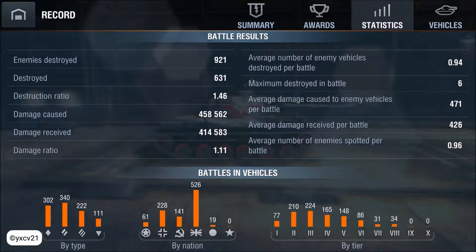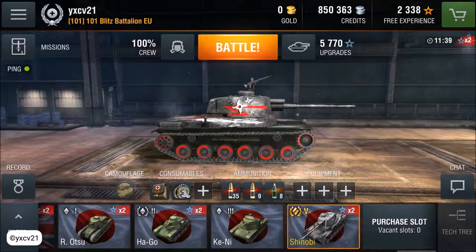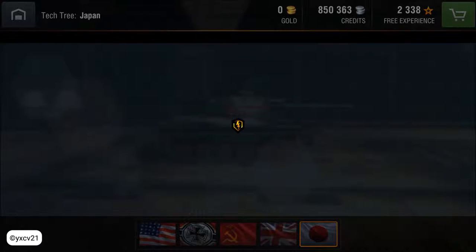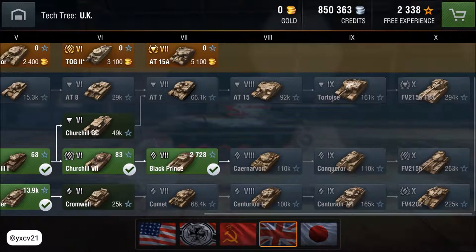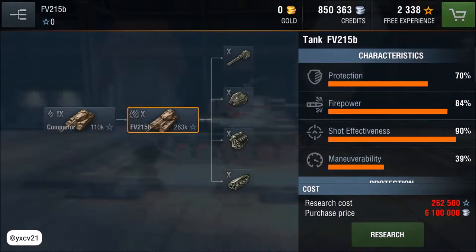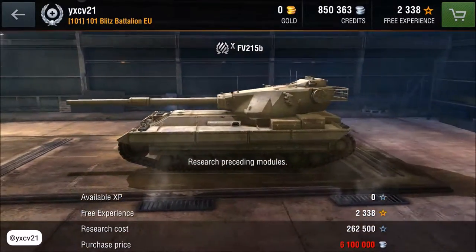I'm on the way to the Black Prince — my first tier 10 tank. Then the Conqueror, and then the FV215B — I'm so nervous to get that. I need 6 million, but then this piece is mine.